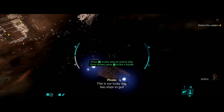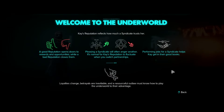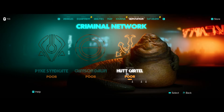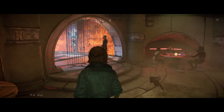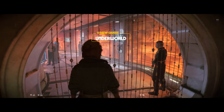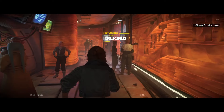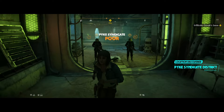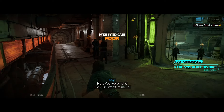Something else worth mentioning are syndicates — a reputation system with the larger crime organizations in the game, like the Hutts or the Crimson Dawn. Choices you make during missions can gain and lose you favor with these crime lords, affecting how the gangs react to you and the rewards you can earn. This can be the difference between having to sneak into a gang-controlled area or simply strolling through the front door.